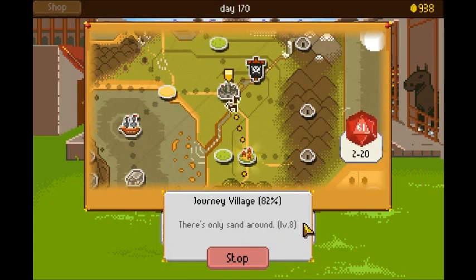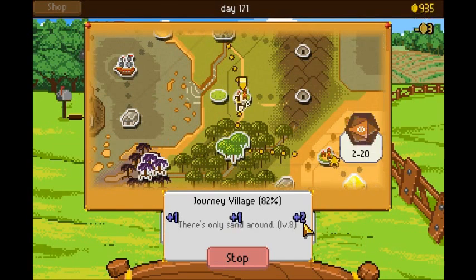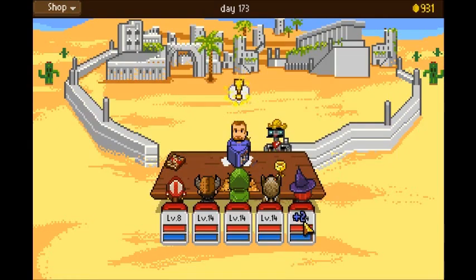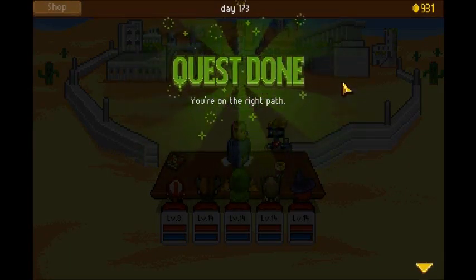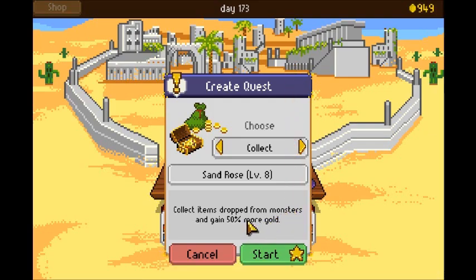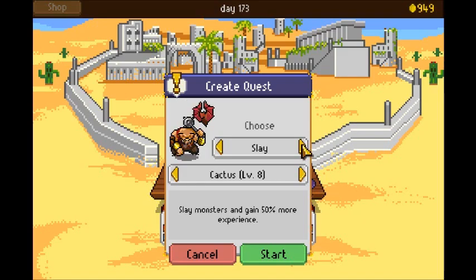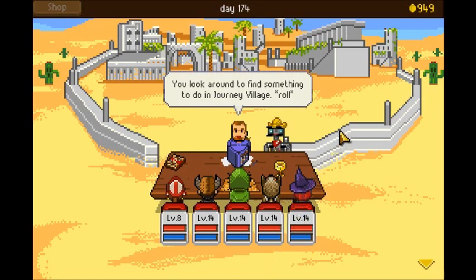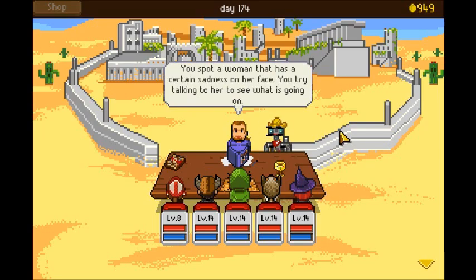Let's head to Journey Village then — it's a long journey but completely uneventful. Quest side board: collect items dropped from monsters for 50% more gold, deliver a weapon which is a very high level quest, and slay enemies — cactus, snakes, and giant bugs. I think we better just start with this quest to introduce ourselves to the town. You spot a woman with a certain sadness on her face and try talking to her.